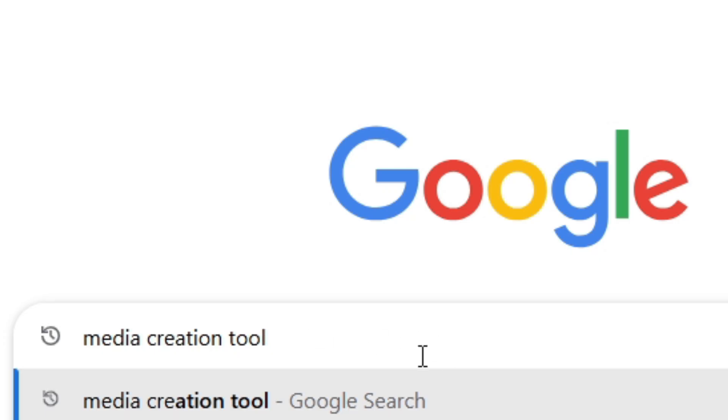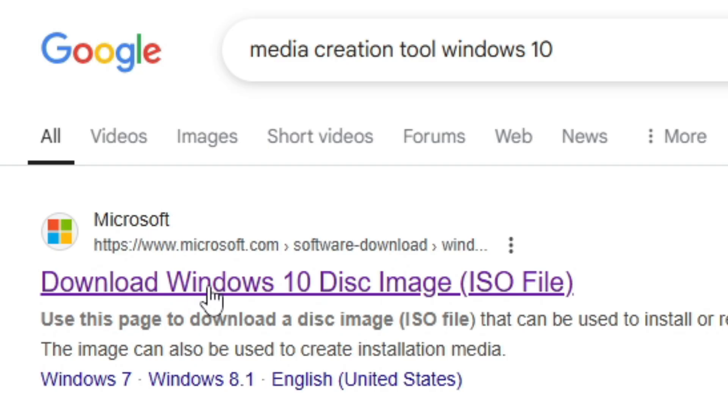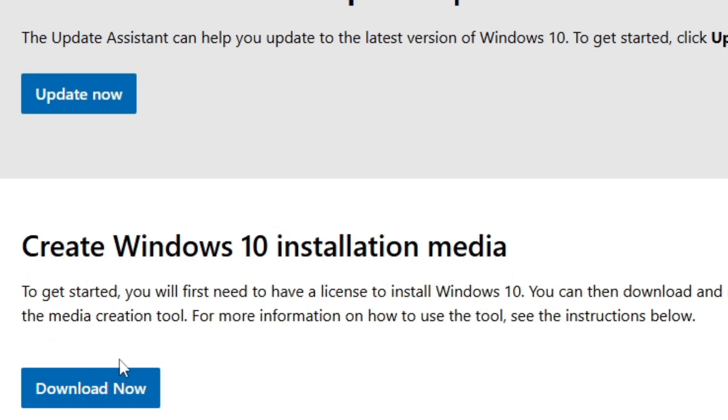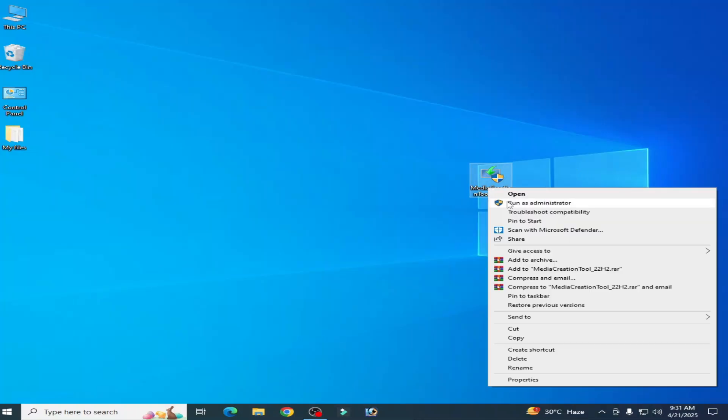Type 'Media Creation Tool Windows 10' in the search bar if you have Windows 10, or 'Media Creation Tool Windows 11' if you have Windows 11. Press Enter, go to the link, and select 'Create Windows 10 installation media.' Open the Media Creation Tool and run it as administrator.